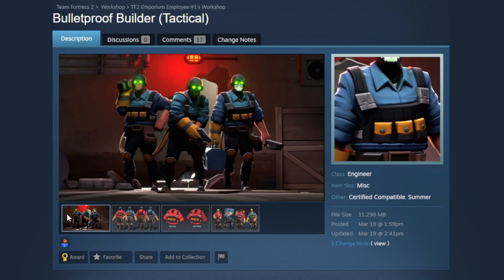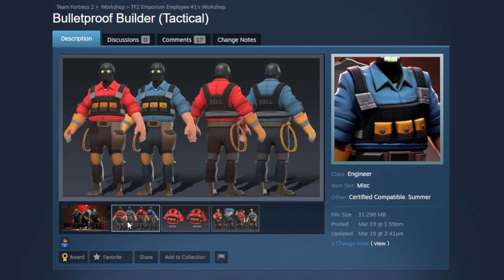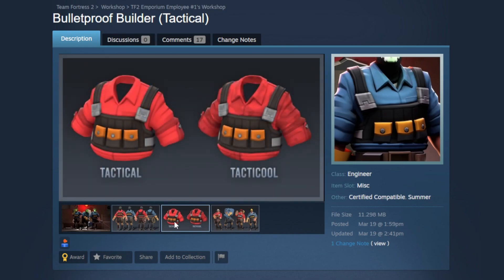But things are taken to the next level when we look at the Bulletproof Builder — the body cosmetic for the set. This is something I think Engineer has needed for a long time: a military vest kind of thing. A lot of classes have a cosmetic like this and Engineer would make really good use of it. I love the pockets, and I love how they follow the secondary team coloring, really matching the cable well. That secondary team coloring is super important on Engineer because he has so much of it. I also really like how it says 'DELL' on the back.